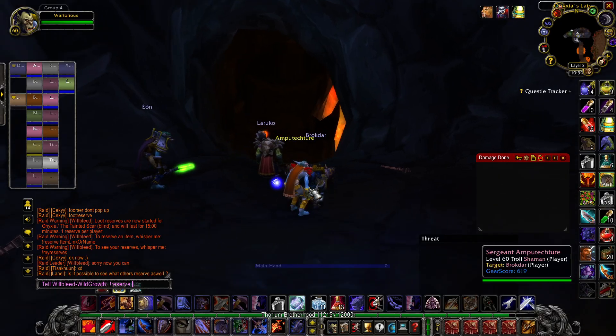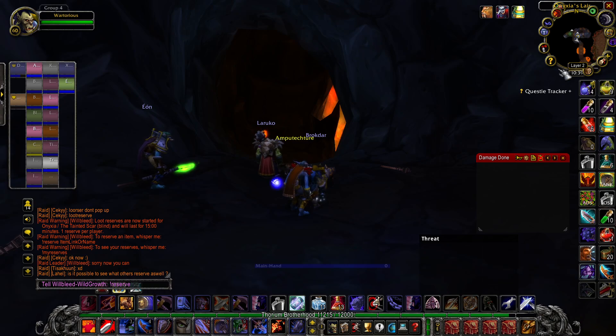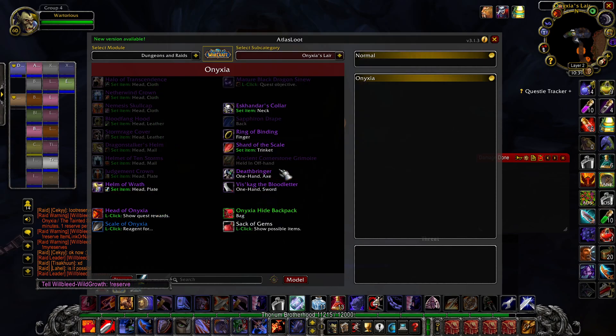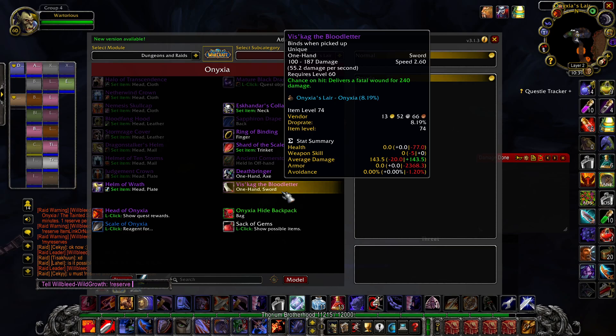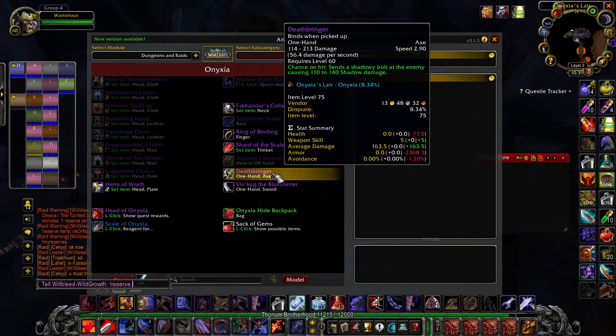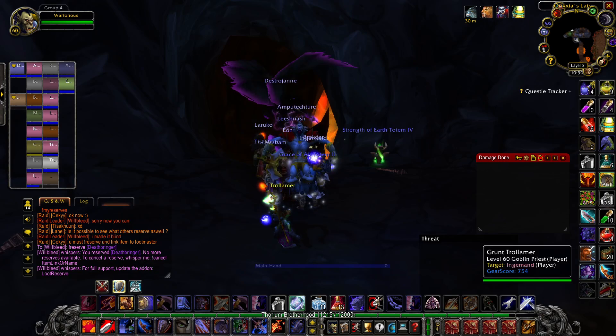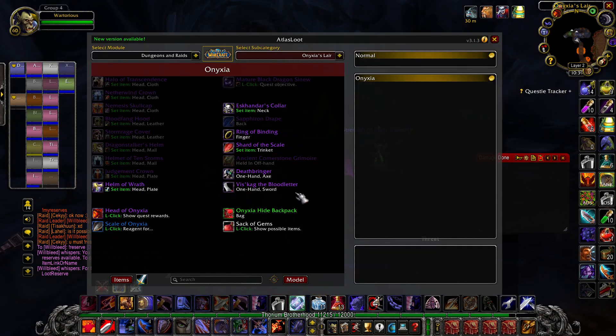Oh hey guys, so we're doing a pug and we've got a reserve system on. I want to reserve this axe because I really like it — two of them. The sword's also pretty cool but the axe is really good. It's one-handed so we could use either hand. Interestingly, the sword is unique but the axe isn't, so I don't know if that's an oversight. Let's go for the axe. Reserve Deathbringer — the chances of this thing dropping again are really remote.